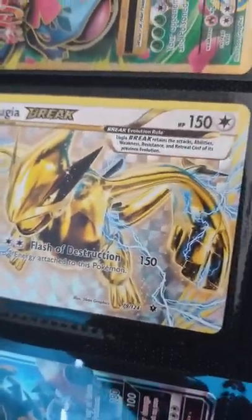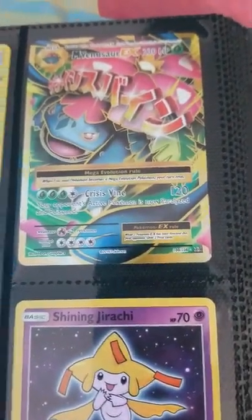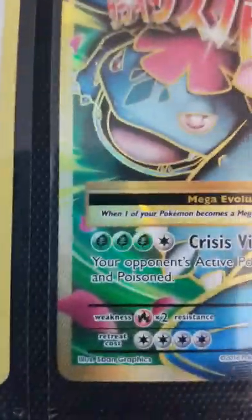Here's the first part. I'm going to start from card number one. Guzzlord GX — the Ultra Beast card. His special move is Glenton GX. And then Lugia Break. Flash of Destruction does 150 damage. This one does 100 damage. And then one of my first Mega Evolution cards. I used to have a Mega Charizard and a Mega Blastoise, but they got lost. I don't know where they are. And then here's my Mega Venusaur EX. His exclusive move is Crisis Vine, does 120 damage.